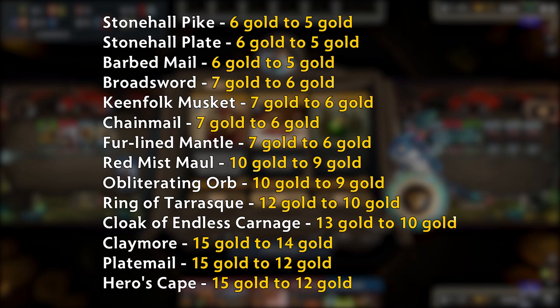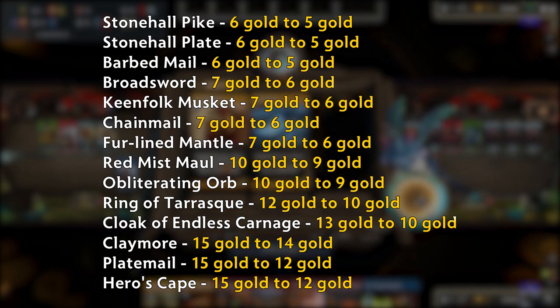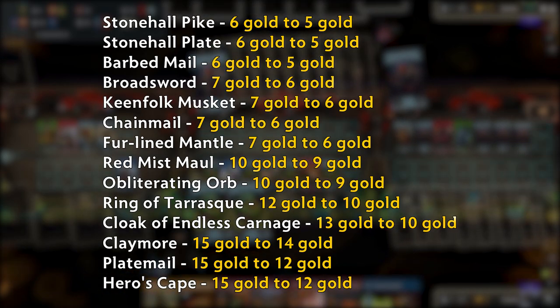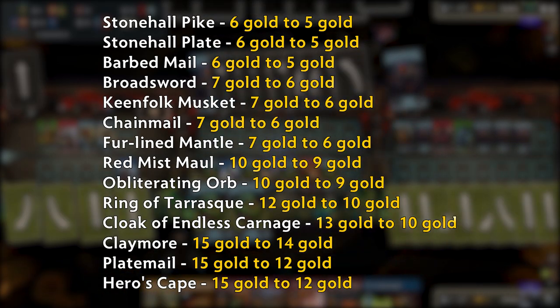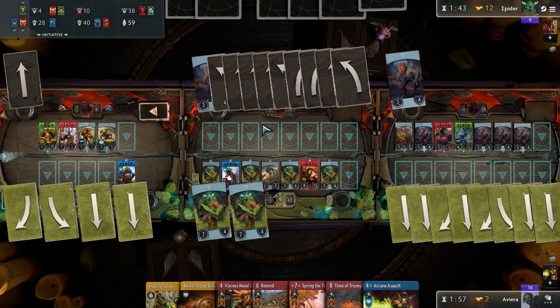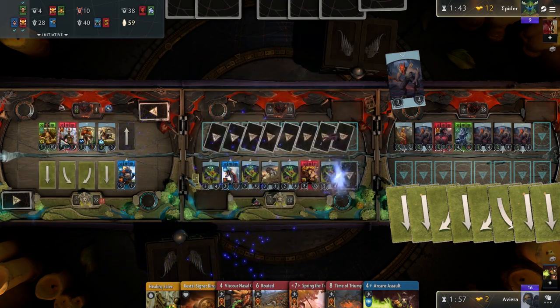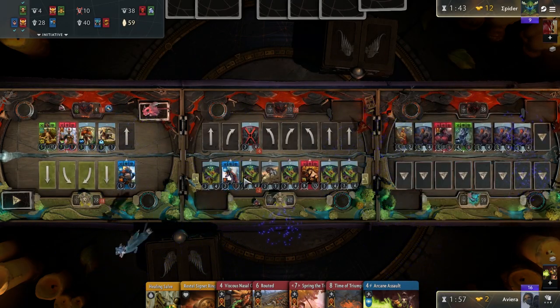The rest of the item changes are all cost reductions by one, two, or three. Small changes, but still can shake things up. The cost reduction of three is only seen in items that previously cost more than ten gold, which makes sense as expensive items need around the same balancing ratio as cheaper items to keep up. We'll have to wait and see which items make a splash in drafts and which get slotted into constructed.